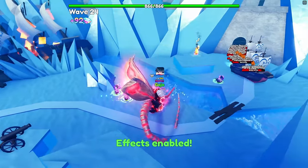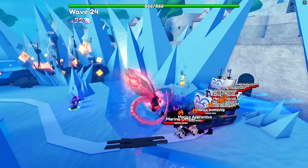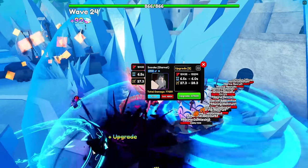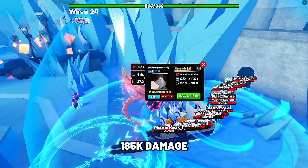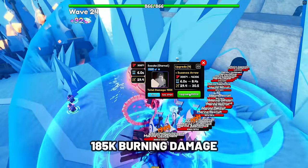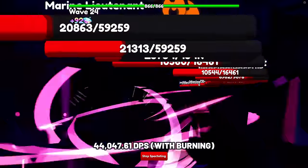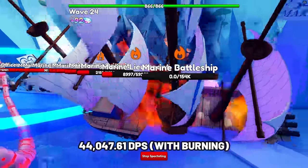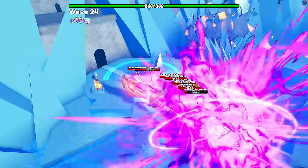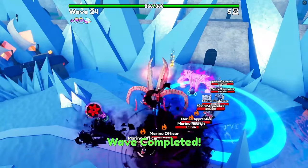Next unit is Sasuke Eternal. Sasuke is one of the newest ground units and became one of the best since he deals extremely strong burning damage in Update 18. At max upgrade, he has 185,000 damage with burning damage also at 185,000 with a SK of 8.4 seconds, making his DPS 44,047.61 with burning — extremely strong. Equipping the Mangekyo Eye relic makes him even stronger, doubling the burn duration.